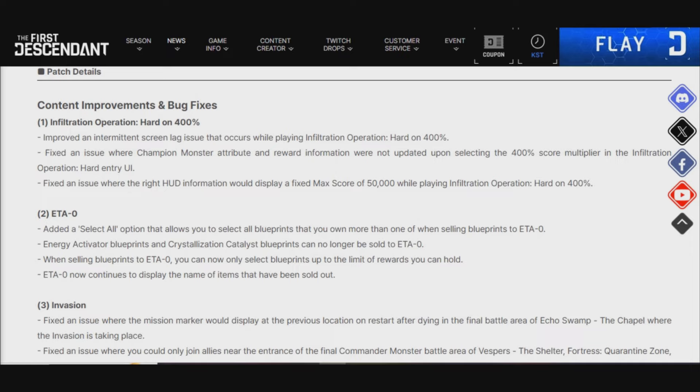Energy Activator blueprints and Crystallization Catalyst blueprints can no longer be sold to 8-0. And when selling blueprints to 8-0, you can now only select blueprints up to the limit of rewards you can hold. 8-0 now continues to display the name of items that have been sold out.